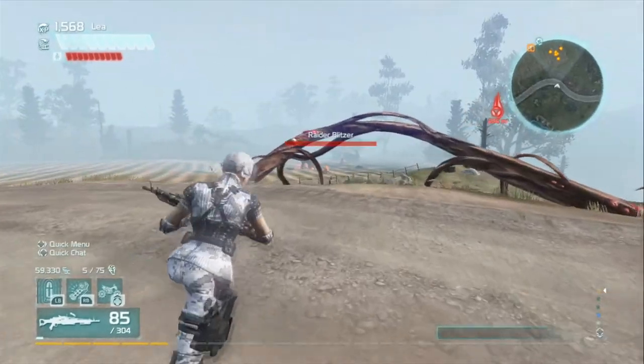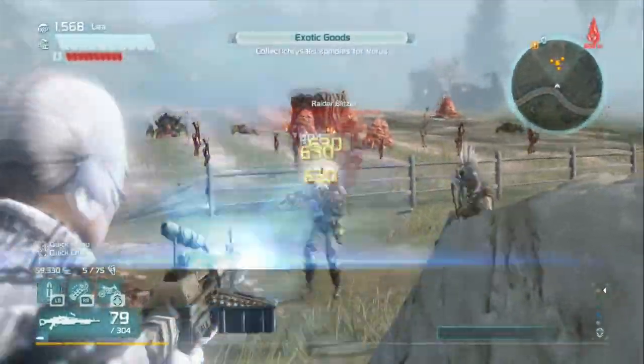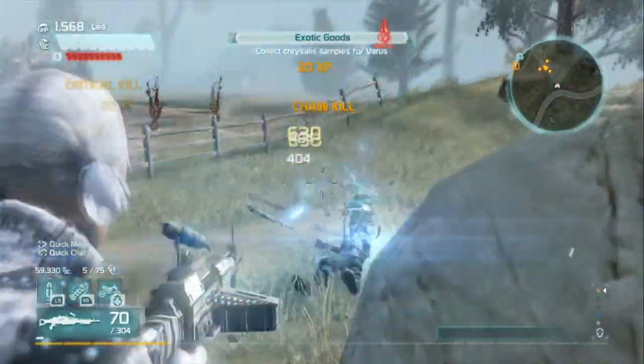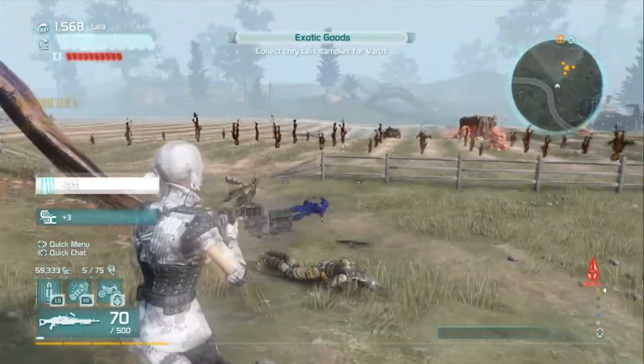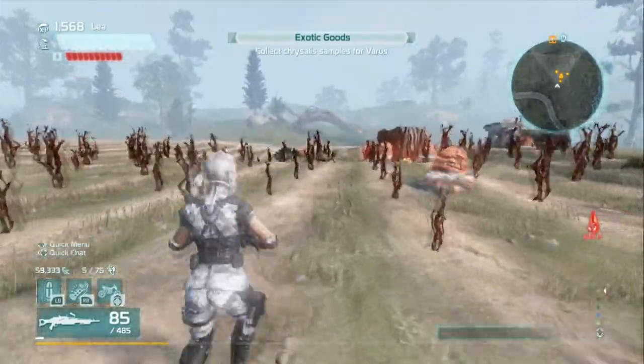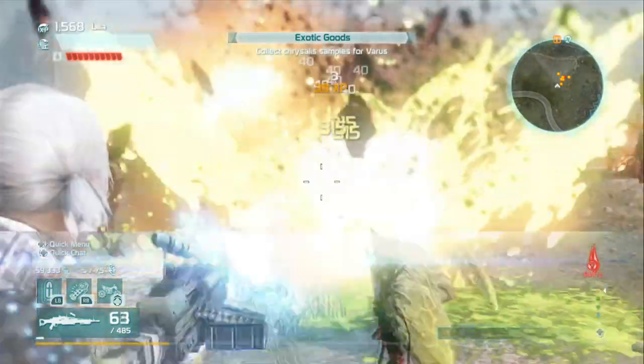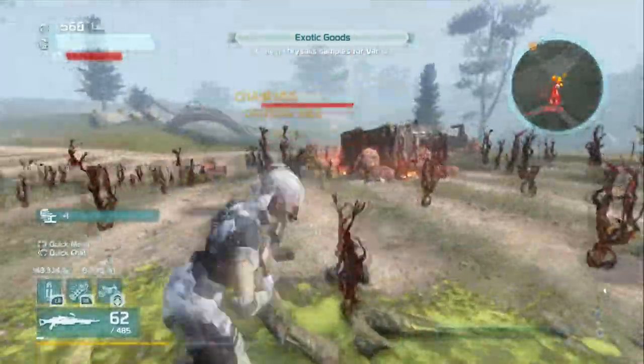Let's see these in action — starting with electrical. As you can see, it just takes them out nice and smooth. Once the nano effect takes place you'll see they take damage over time and they'll be stunned.